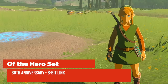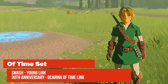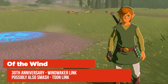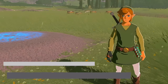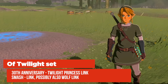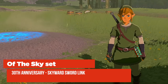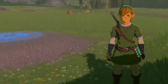This is the Of the Hero set, obtainable with the 8-bit Link amiibo. This is the Of the Time set, which you can get from the 30th Anniversary Link amiibo as well as the Super Smash Brothers Young Link amiibo. This is the Of the Wind set, which you can get from the 30th Anniversary Link amiibo and possibly Toon Link Smash. This is the Of the Twilight set, unlockable with the Twilight Princess Anniversary Link, the Super Smash Brothers Link, and possibly Wolf Link. And this is the Of the Sky set, which you can get from the Skyward Sword 30th Anniversary Link.